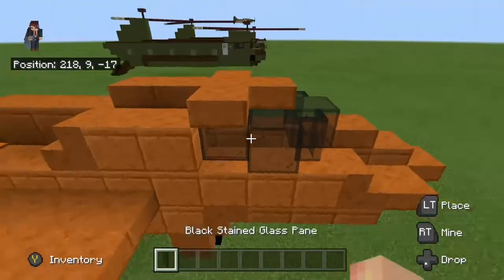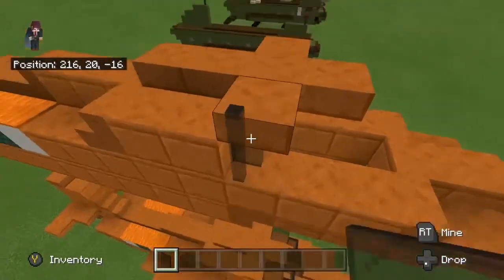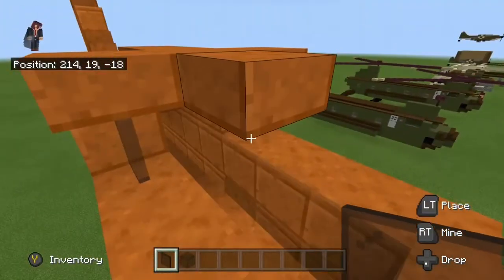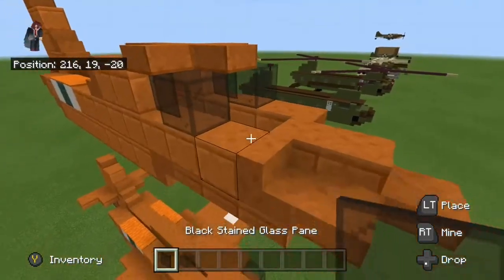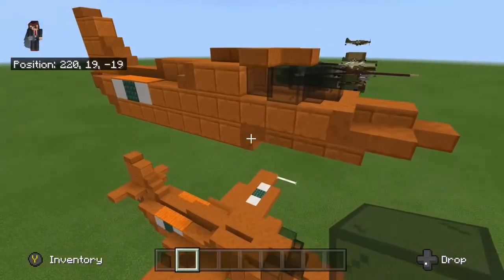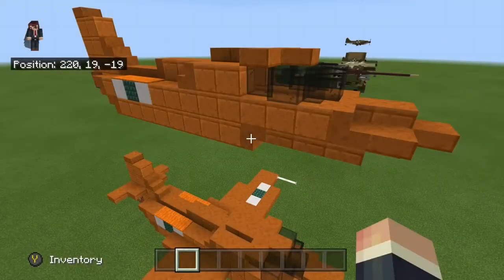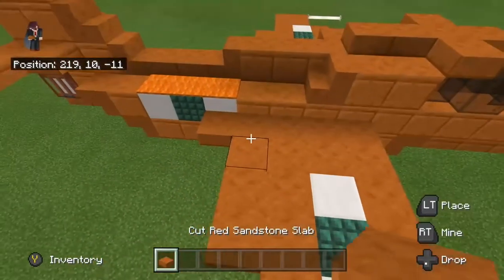Then get your black glass panes and black glass blocks. Put a pane on those blocks, a block, then panes in front of it, and then a block joining them. That does it for the fuselage. Thank God this works — this is my third time filming this.